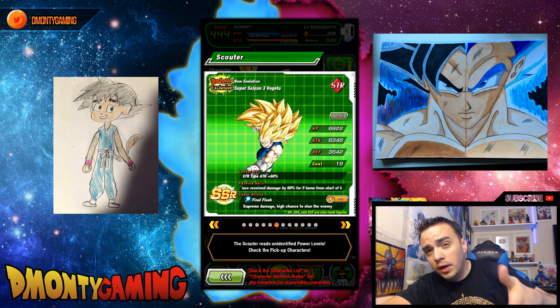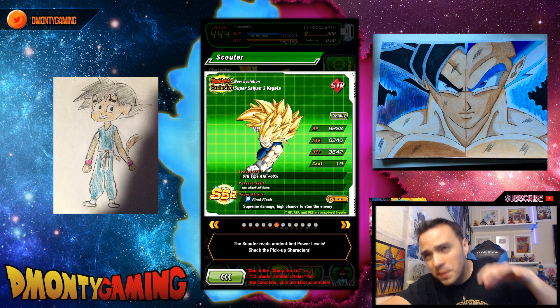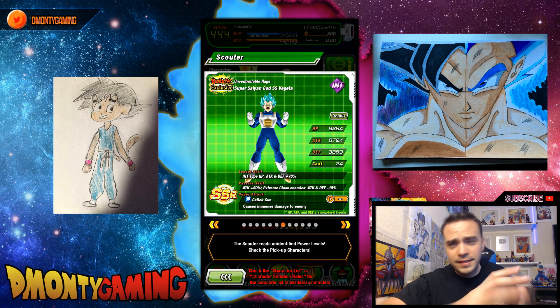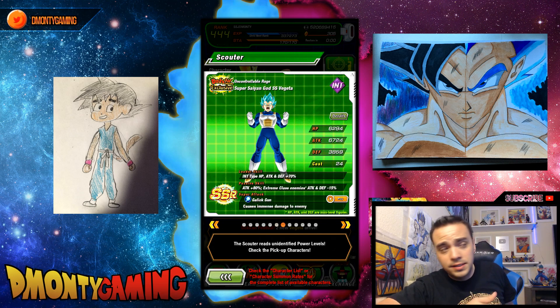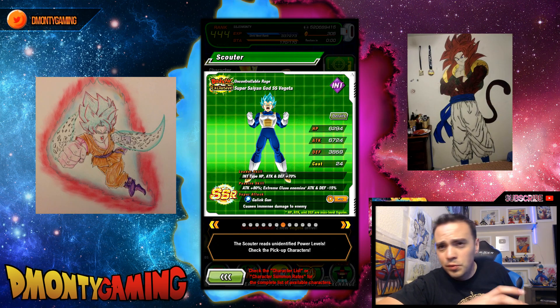Also, note Strike Super Saiyan 3 Vegeta — he is getting an EZA. So open up those paths if you happen to pull him or dupes of him. As for Intelligent Vegeta, nobody really wants him; maybe if he gets an EZA one day, but there's no EZA on JP. This is a unit I would have loved to see get an EZA with this event instead of the Trunks and Vegeta that we got.